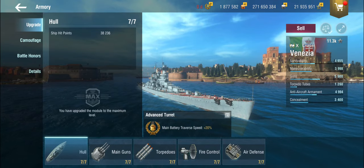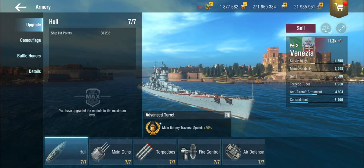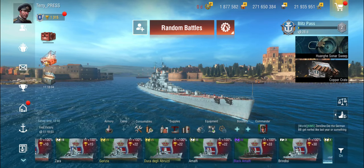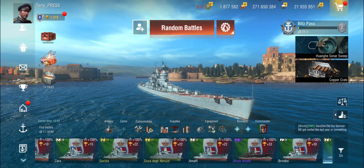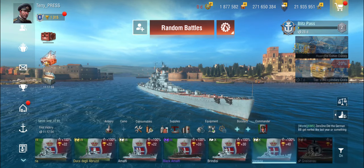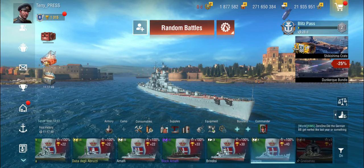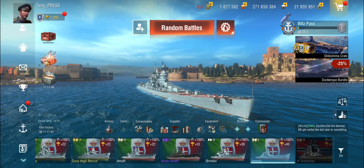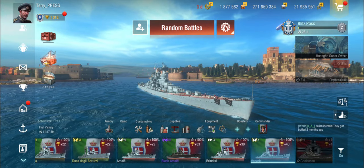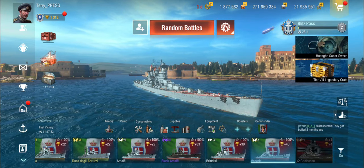The Venezia is Italian for Venice, which is a city in Italy. To nobody's great surprise, the Venezia didn't exist — even on paper she didn't. The last ship that actually existed in the line was the Zara, or Gorizia. The Amalfi, and especially Brindisi and Venezia, are imagined designs. Some of the earlier ones are based on designs that Italian shipbuilders were making for the Spanish Navy at some point, but none of these ships ever really existed. This is a purely speculative ship of what would have happened if the Italians had continued building larger and larger heavy cruisers.